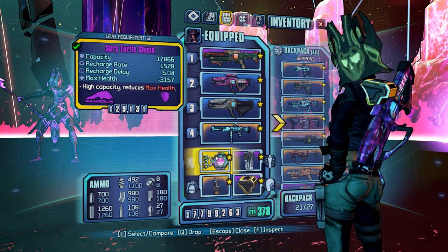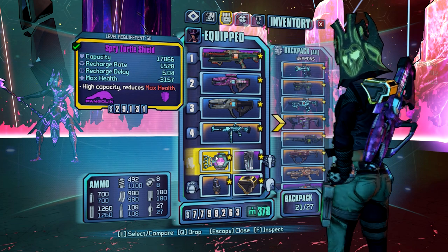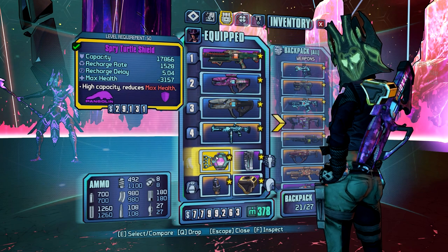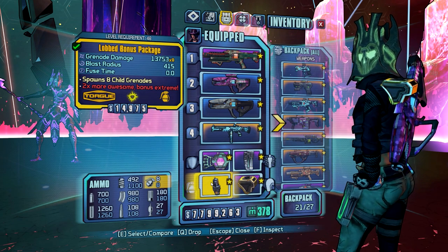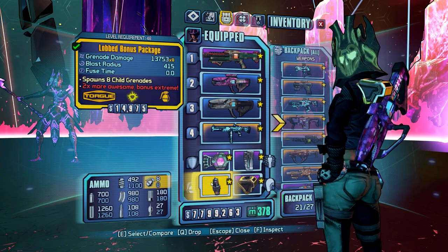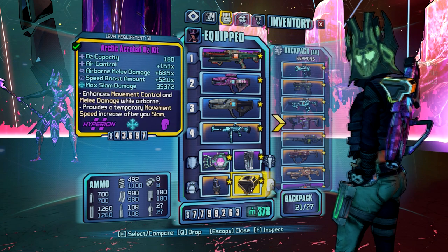The other thing the lower max health helps with is health gaining — it means we need a lower flat amount of health to reap the benefits from health gaining. My grenade is a lobbed Bonus Package; it's literally the only reason I'm using this is because it's a legendary. I don't really use grenades because it doesn't do enough damage to even spend the time throwing it.